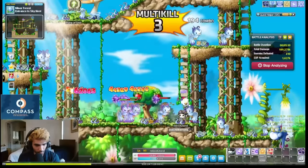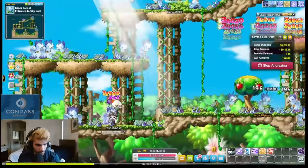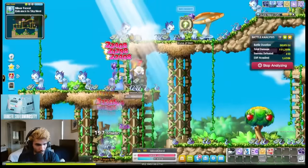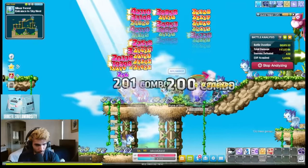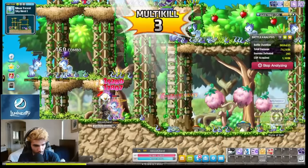At level 85, it's time for us to move to Leafray. The best non-Starforce map is Entrance to Skynest, but the EXP rates in every single one of these maps is so similar that I recommend you just look for a 100% burning map. Except for this one map — this map sucks.